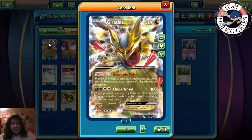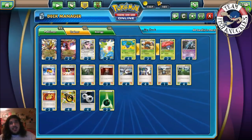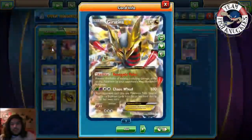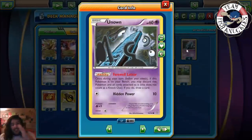Vileplume has Irritating Pollen — each player can't play any Item cards from their hand. So not only can they not play Item cards with Vileplume out, but remember with Giratina they can't play Pokemon Tools, special energies, or stadium cards when you use Chaos Wheel. You're shutting down pretty much everything. All they can really do is play a Supporter, attach a basic energy, and attack — that's all they're limited to each turn.